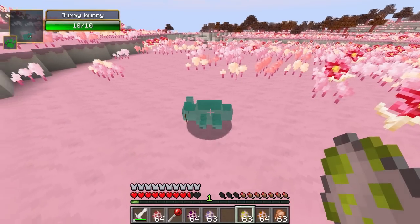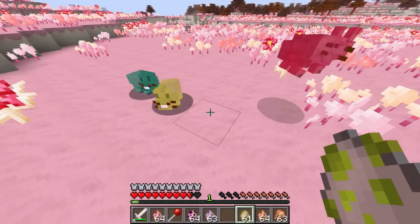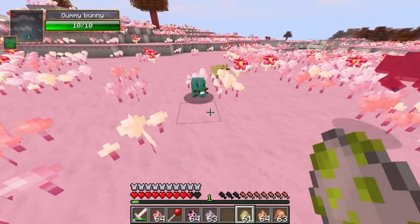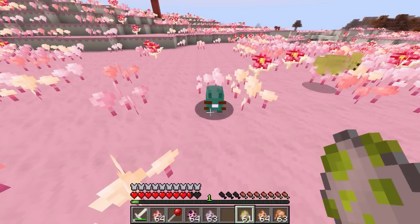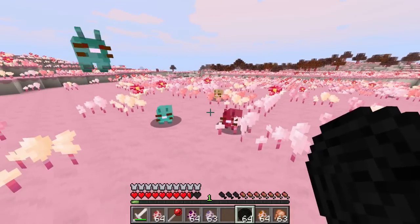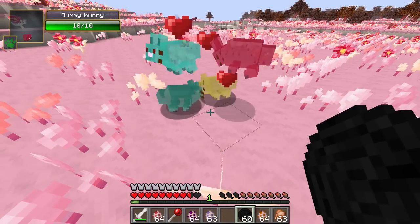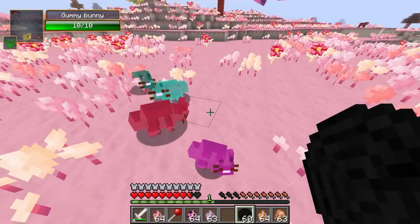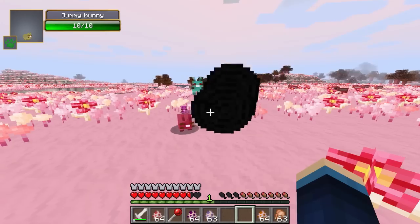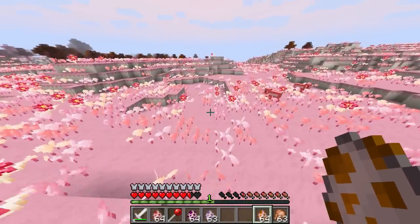Now the gummy bunnies — pretty much translucent rabbits that come in different colors. There are over 200,000 different color combinations, so it's very unlikely you'll get the same colored gummy bunny twice. They've got whiskers, bright white noses, and red eyes. You can breed them with licorice. Look at these cute little baby gummy bunnies! They'll follow you around wanting more licorice.